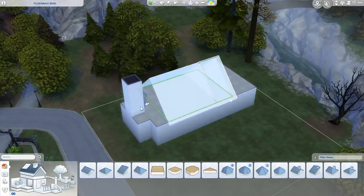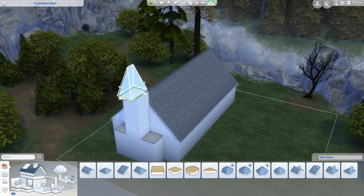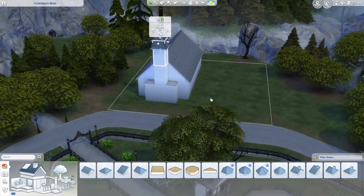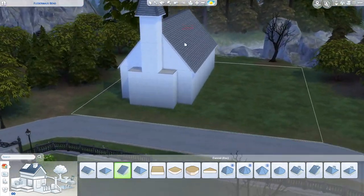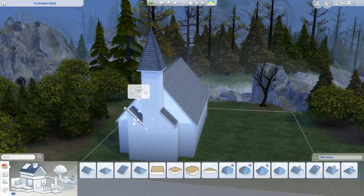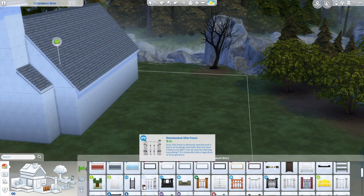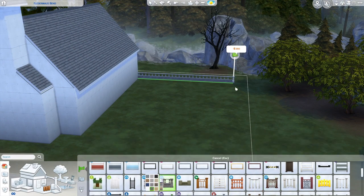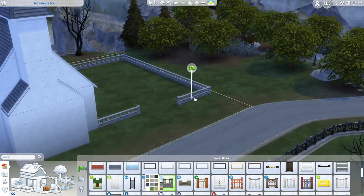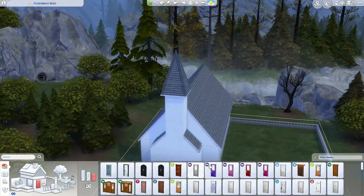I'm not sure what style of church it is — I just kind of looked up churches on Google Images and found some that I liked. I'm actually building this lot in the Forgotten Hollow town; you can tell by the address up in the corner which lot it is if you wanted to place it there. I don't tend to build here because it's a little bit creepy, but that works with this type of build, and vampire builds in general. We're using quite a bit of stuff from the Vampire pack, like the doors and the fencing, but you'll see as we go along.